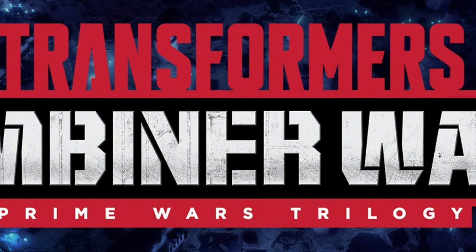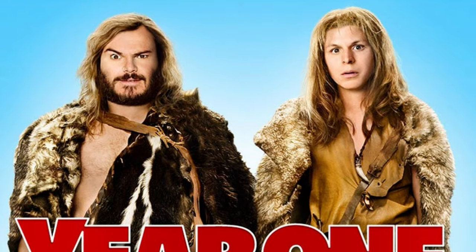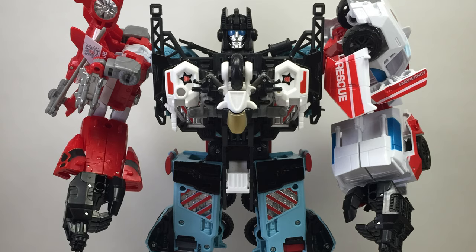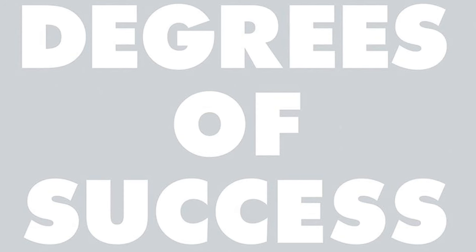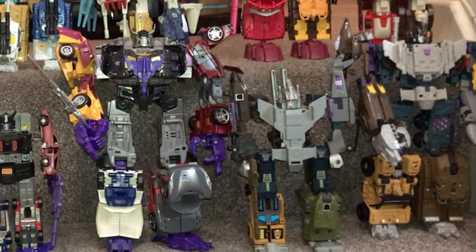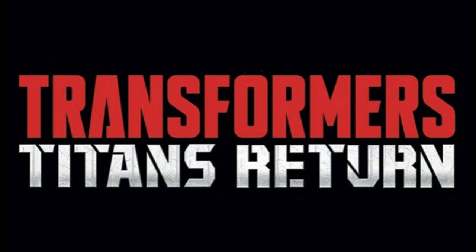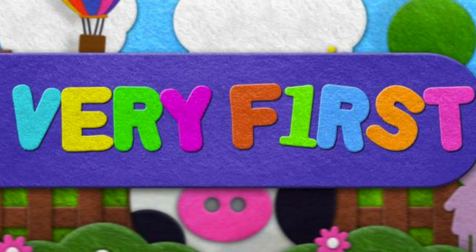Eventually I would finally get my very first actual and official Devastator a few years later. Towards the end of 2014, Hasbro would launch their Combiner Wars toy line, which featured mainly combiners. The line ran for a little over a year, and in that time we got the main iconic combiner teams like the Aerialbots who formed Superion, the Protectobots who formed Defensor, the Stunticons who formed Menasor, and the Combaticons who formed Bruticus — all to varying degrees of success. But before the line switched over to Titan's Return, Hasbro made sure to finish off Combiner Wars with a bang, and rightfully so, with the very first ever combiner — Devastator.